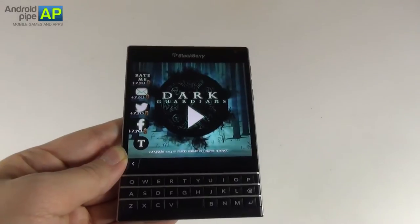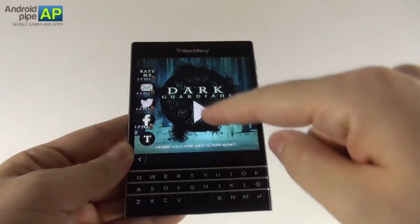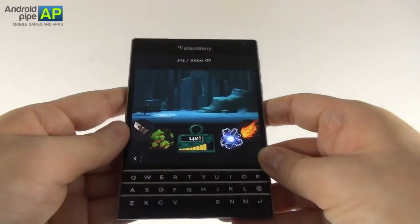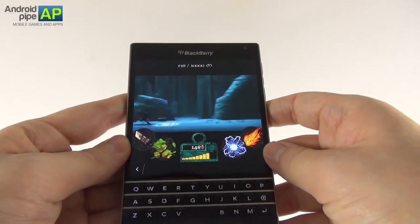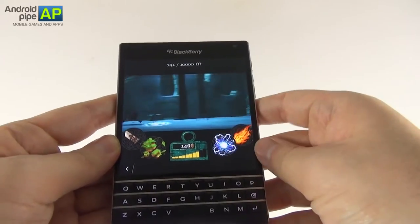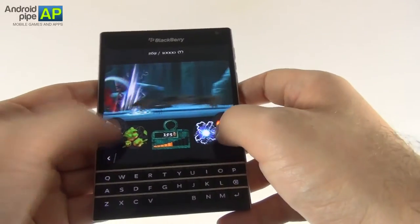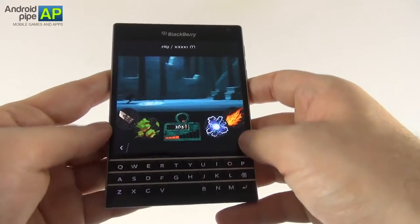So that's basically the gameplay in a nutshell. Of course, rating the game and sending stuff via Facebook or Twitter will give you extra credits. And those credits will buy you upgrades. We have four buttons: one for regular attack, one for fire attack, one for lightning attack, and one for poison attack.